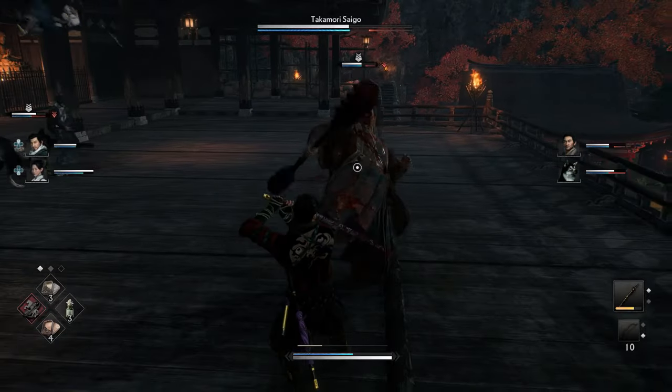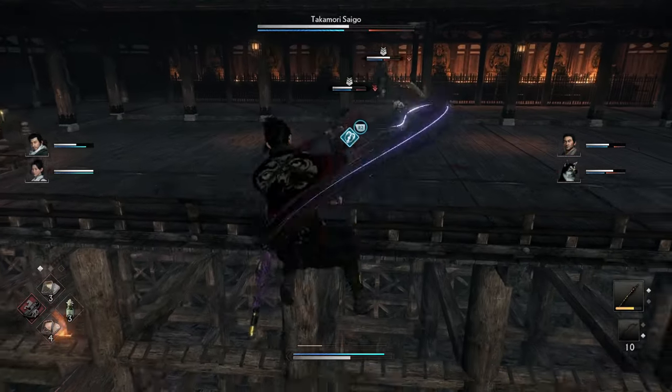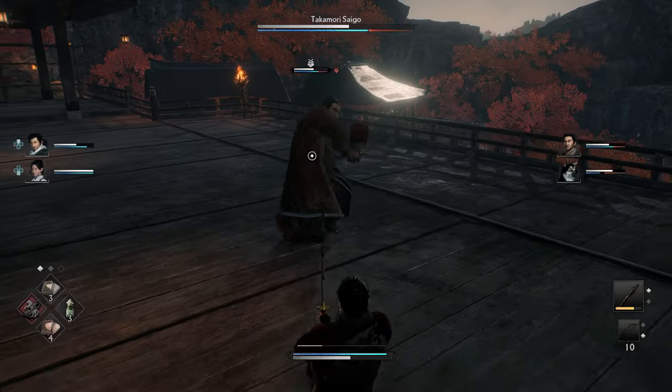1, 2, 3, 4 — hit the attack, make sure you grapple back. You see he sends you off the cliff there.